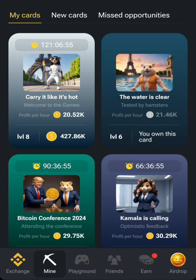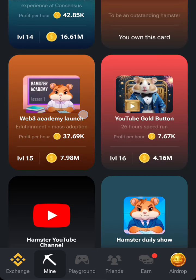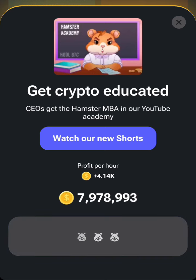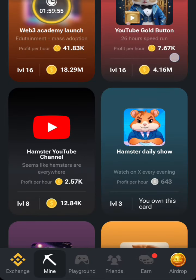For the second card, go back and go to Specials. In Specials, look for the card — it's in Specials, which is the Web3 Academy card. Go ahead and get that.